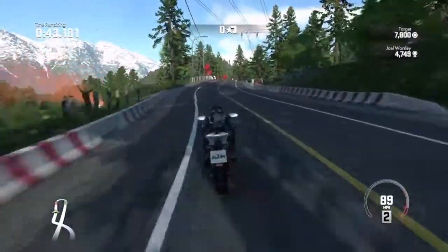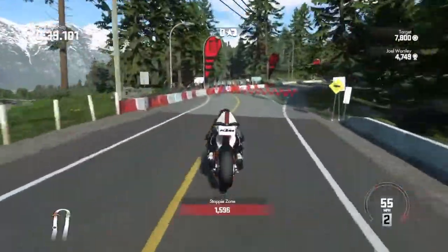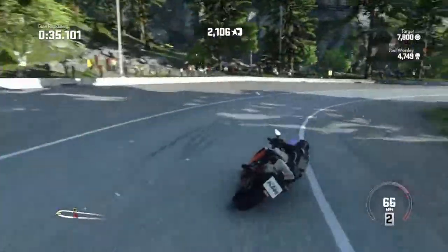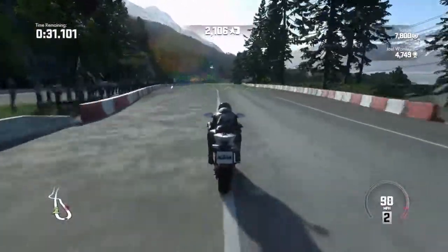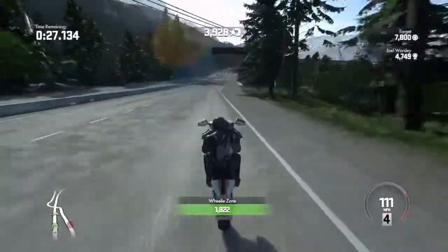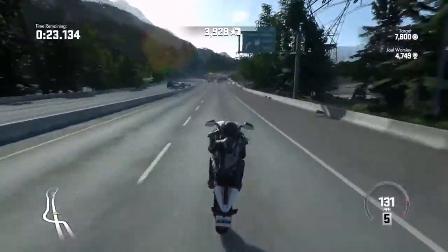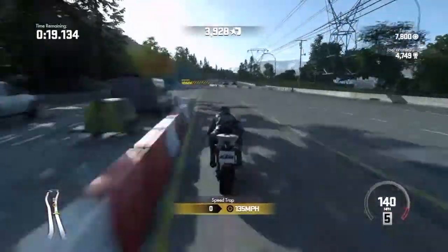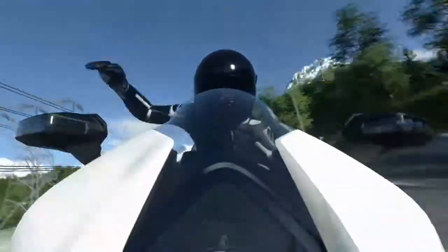Target is 7,800 points — I got 4,700 before. Alright, that was a damn good stoppie — 2,100 points right there. Come on with the wheelie — 1,800. Not as good as before; I think we got 2,500 before. Let's see if we can do it with the speed trap. 145 miles an hour — awesome!